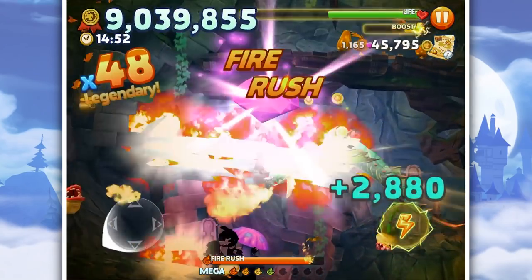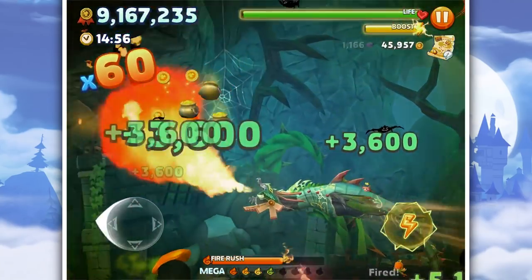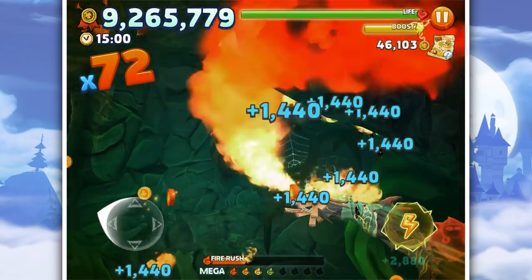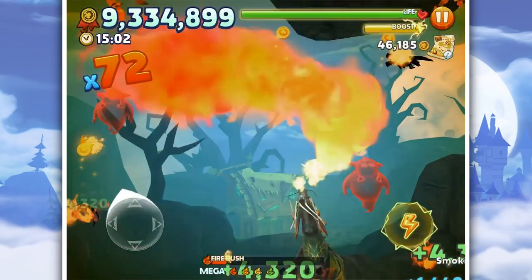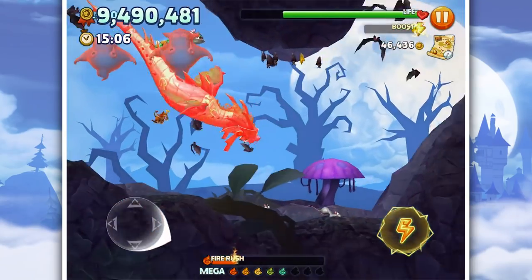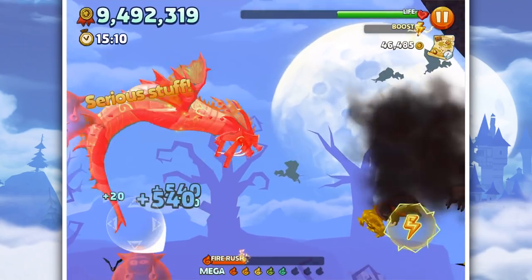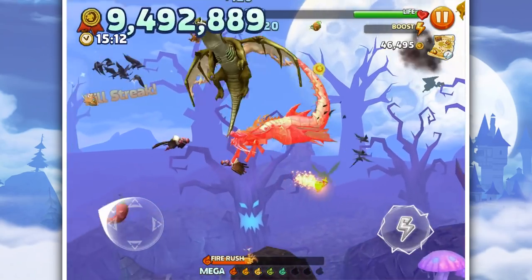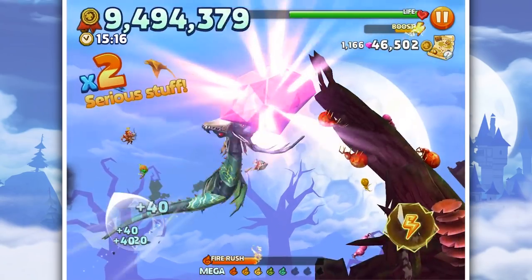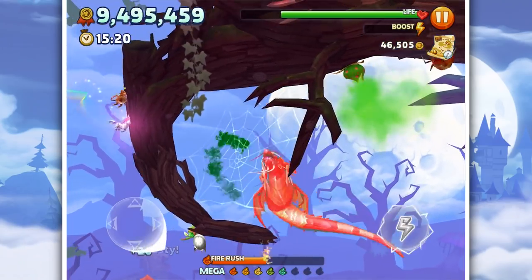We're at the witch's place now, at the tree - yes, this is what I wanted! I wanted to be here because there's loads of ghosts to burn. Ghosts and stingrays. We really need mega rush because there's a lot of red ghosts. If we can get another mega rush, that would be fantastic. Damn red ghosts - they're everywhere.